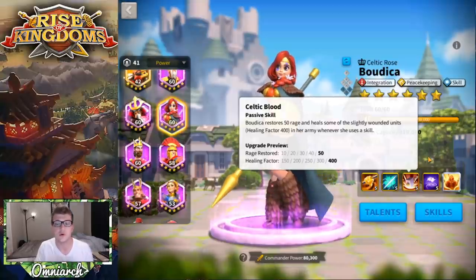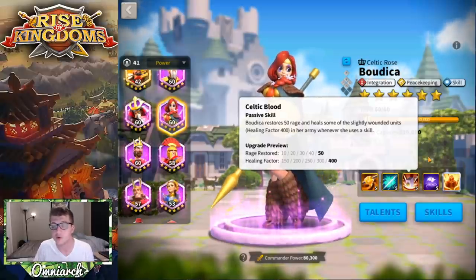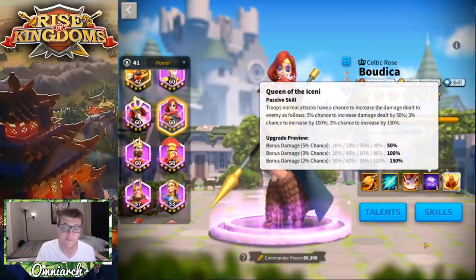Her third skill is called Celtic Blood. Boudica stores 50 rage and heals some slightly wounded units with a healing factor of 400 in her army whenever she uses her skill. She has a built-in rage engine on her third skill, which is going to help her pop off her active skills more often — meaning she's gonna get even more rage and heal even more. This is great if you pair her with another commander that has some sort of rage regeneration, like Sun Tzu, who also does nice skill damage.